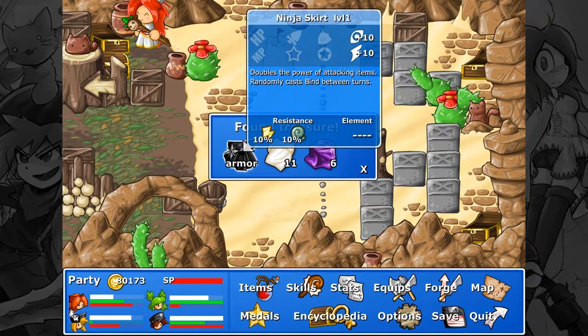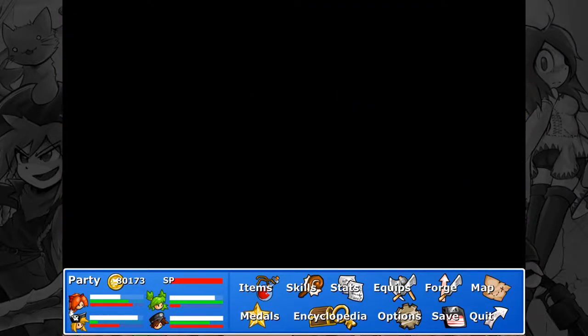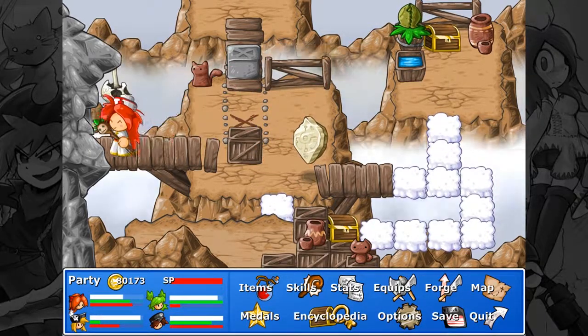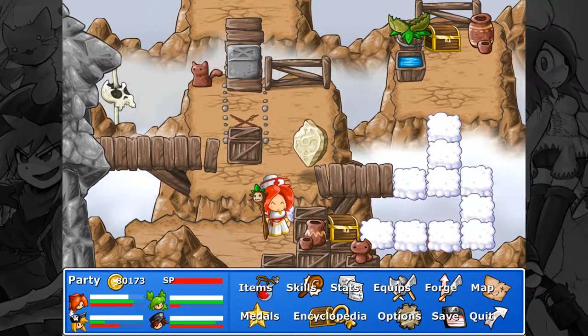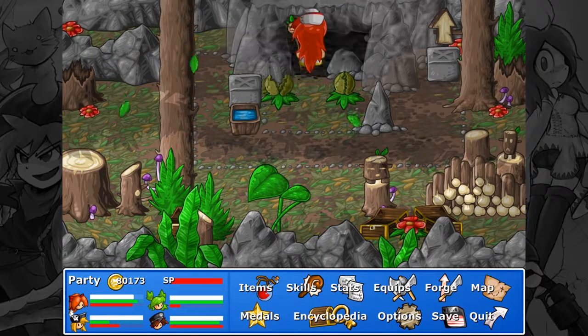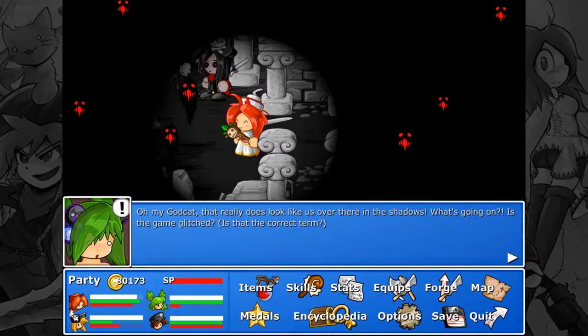Ninja Skirt: doubles the power of attacking items, randomly casts bind between turns. Silk and Satin, cat food, burgers and orange juice, Bubble Stone, Solid Water and sushi — awesome. Actually, I can open this door over here. I'm pretty sure I just saw a zombie lance. I'm gonna have to remember to come back here because I don't want to do these yet — mainly because these are exhausting me.